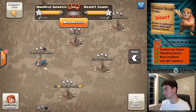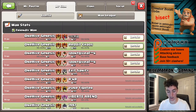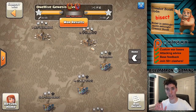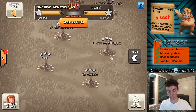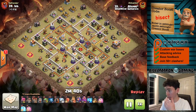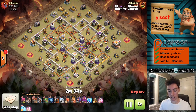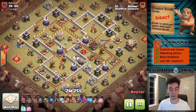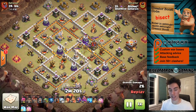Let's take a look at town hall 11 now. This is just one attack because I think it covers the strategy well. This is the Zap Quake Lalo. Unlike town hall 13, this is a little bit more of a cookie cutter army, meaning you can pretty consistently use that Zap Quake. And there it goes — we even got the sound effect for it, timed perfectly.